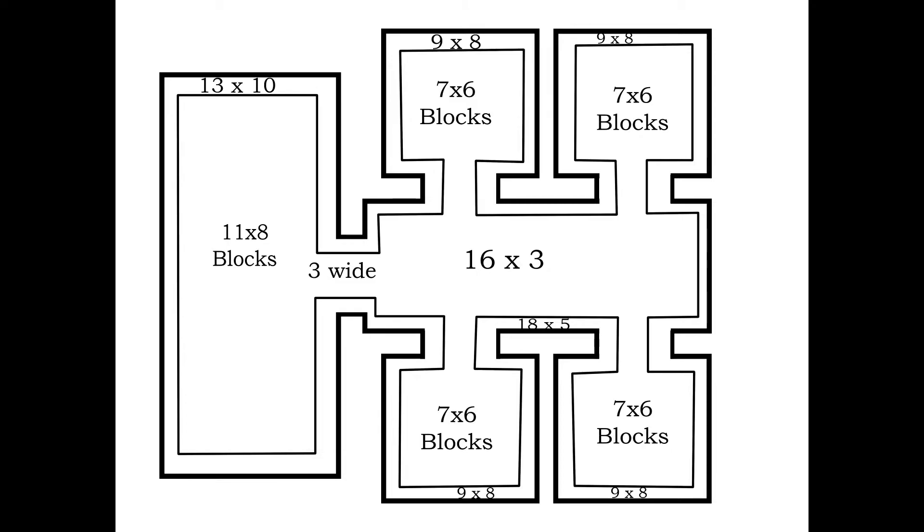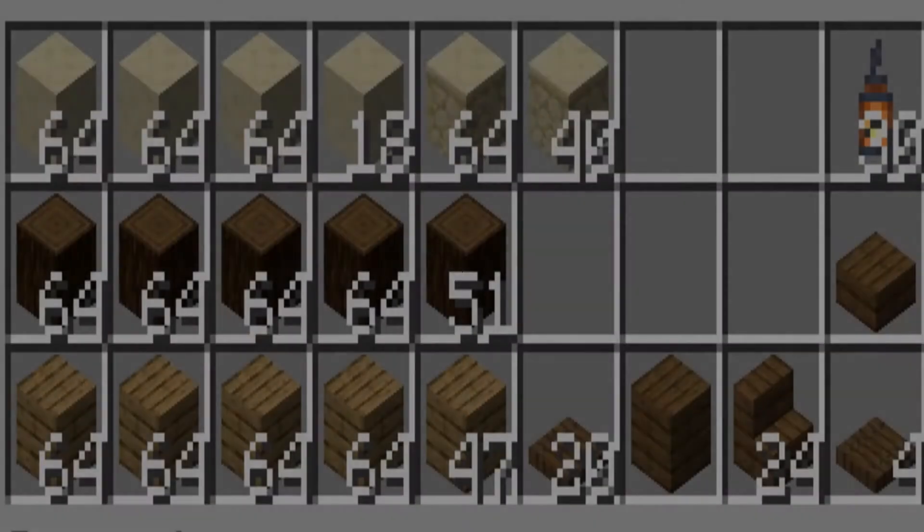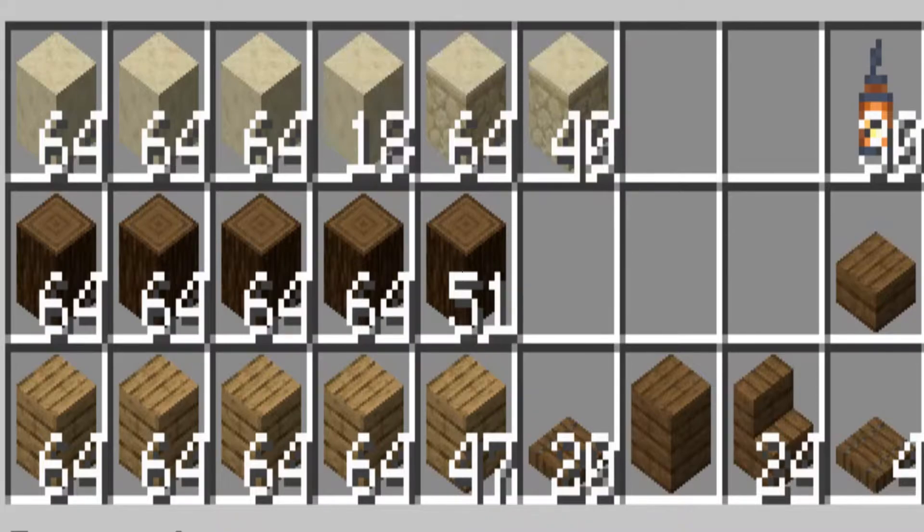Save those two pieces of smooth sandstone and those two pieces of normal sandstone, because those are going to be really important. Also, the amount of objects shown may not be accurate — I was actually missing some sandstone and smooth sandstone. I'm not sure exactly how off I was with the measurements, but it's pretty accurate. Just remember to get a couple extra smooth sandstone and normal sandstone.